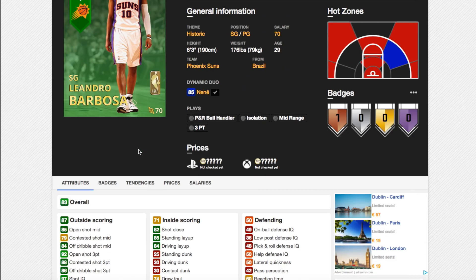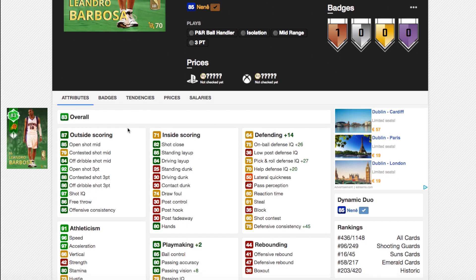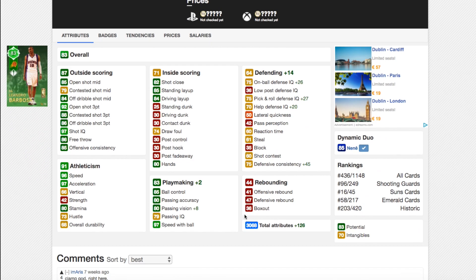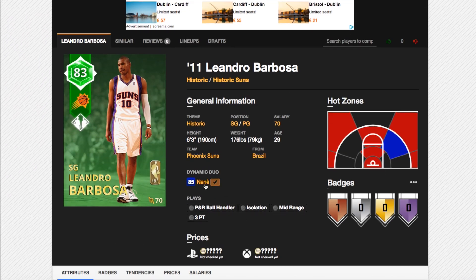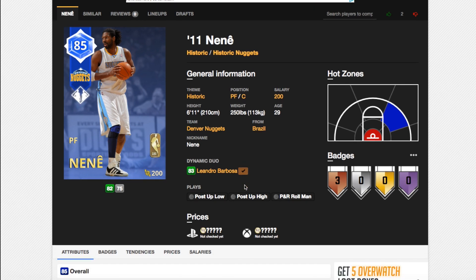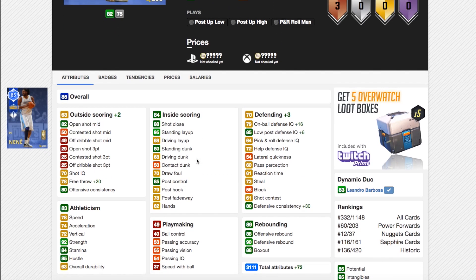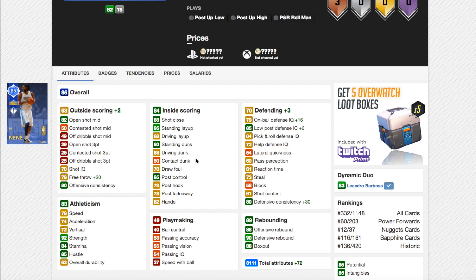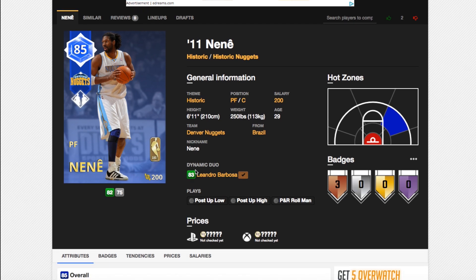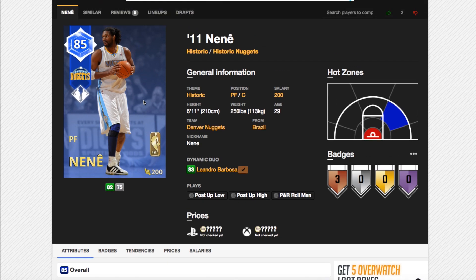Next is Leandro Barbosa and Nene. Barbosa goes up a lot in defense — 126 total stats in defense — but it doesn't go up at all offensively. He's 6'3" and still isn't a particularly good defender, so only worth it if it's really cheap. As for Nene, he isn't in the game yet either. He goes up 72 stats, defense goes up as well, but he still doesn't have a good shot block and barely improves. This duo is not really worth picking up — Nene's game style doesn't suit 2K and Barbosa is just too small.